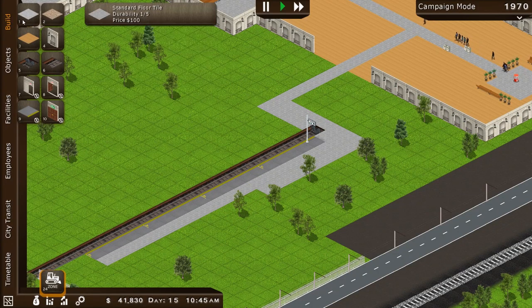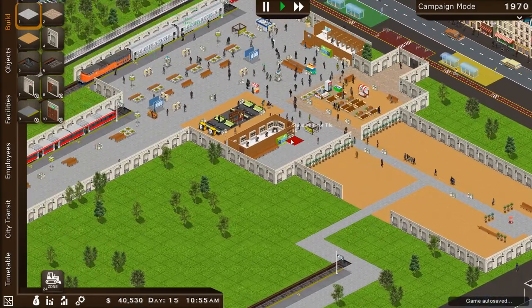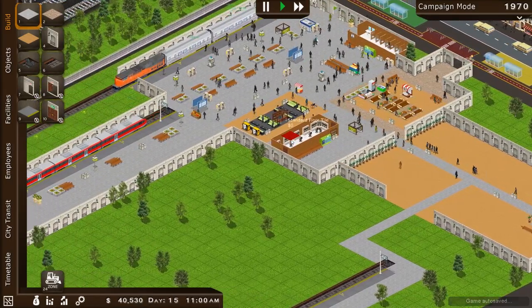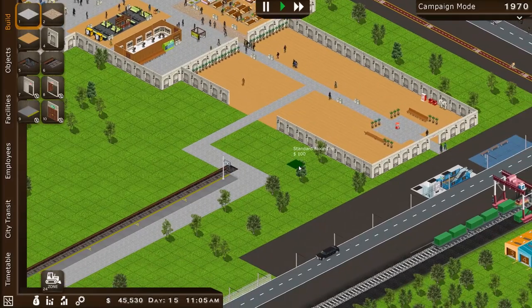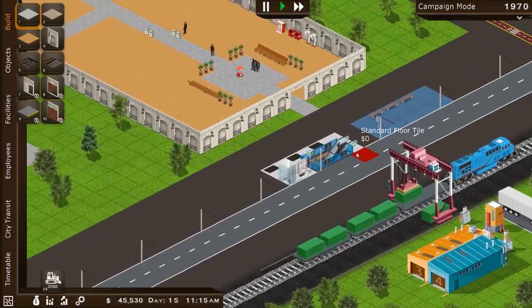All right, looks good. Everything's looking good — hunky-dory, A-okay. Perfect. Now we can add some more walls as needed. I'm not going to spend all my money and all my time on that, but it looks pretty good. And there goes our train again. Wonderful. Wow, look at all the people here — I can't believe it.